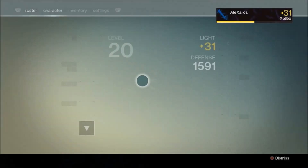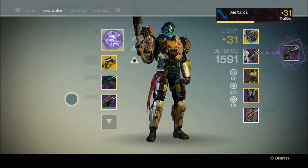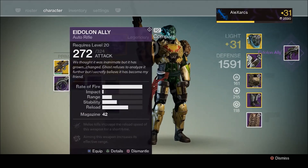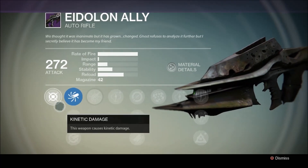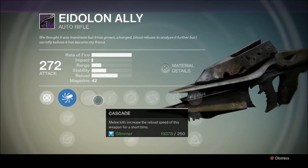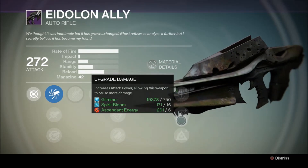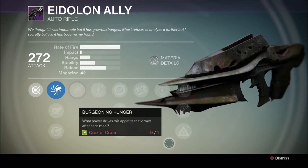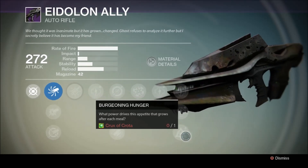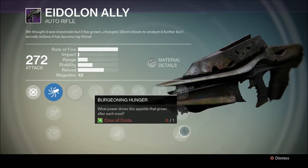You put that into your gun, and that evolves it into the Eidolon Ally, which is now a legendary auto rifle with significant power behind it. This is now a very usable weapon. Once again, you're going to have to level it up, purchase all these upgrades, and then eventually you'll get down to this last one, which is called Burgeoning Hunger. That actually has the same icon as the Husk of the Pit did for that first upgrade, so this is going to involve probably killing a hell of a lot of Hive. Then you need an item to upgrade it to the Necrochasm, the exotic version of this weapon.